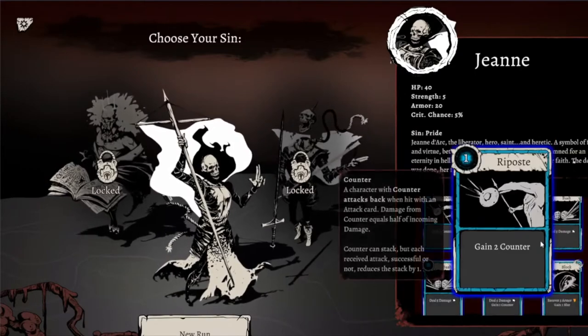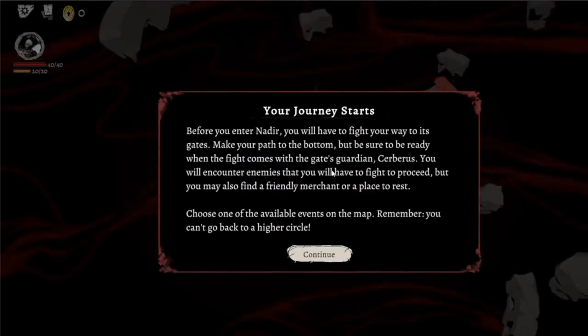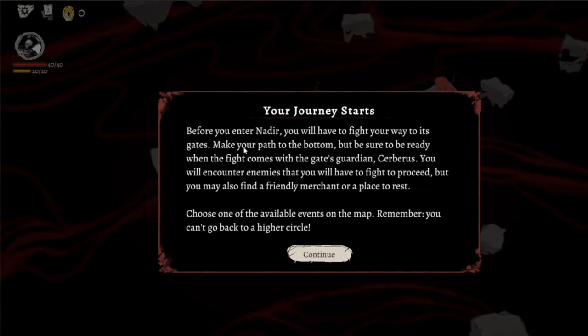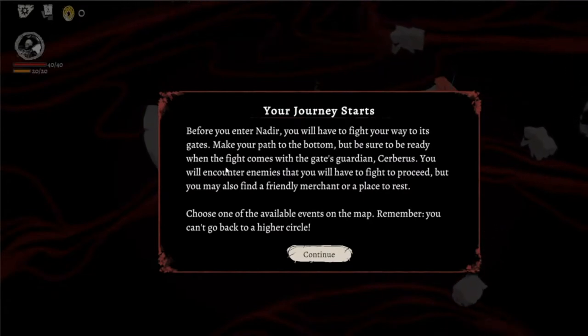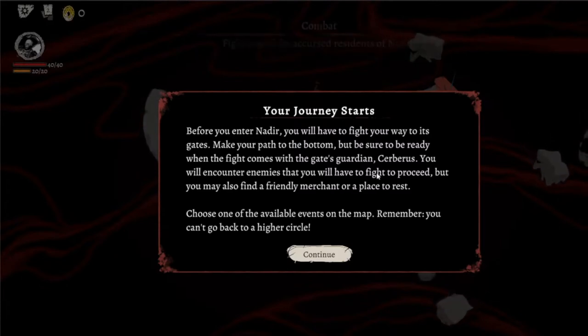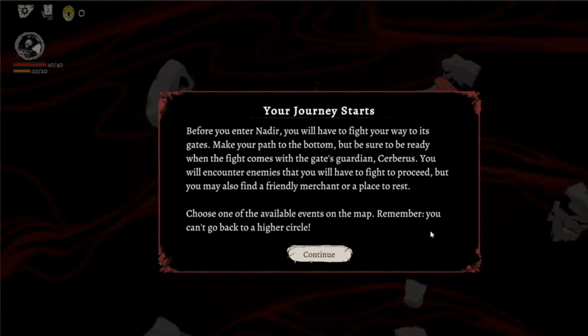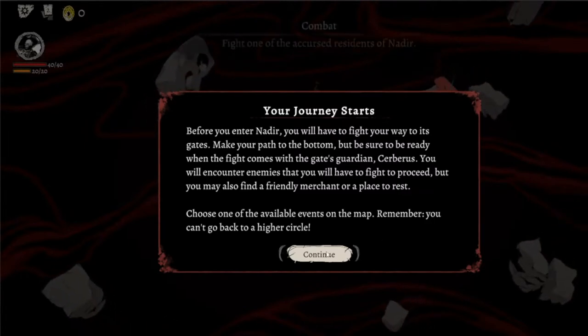And this is our starting deck. Let's just go — we'll learn as we go, I haven't touched this before. Before you enter Nadir, you will have to find your way to its gates. Make your path to the bottom, but be sure to be ready when the fight comes with the gate's guardian, Cerberus. You will encounter enemies you'll have to fight to proceed, but you may also find a friendly merchant or a place to rest. Choose one of the available events on the map — remember, you can't go back to a higher circle.